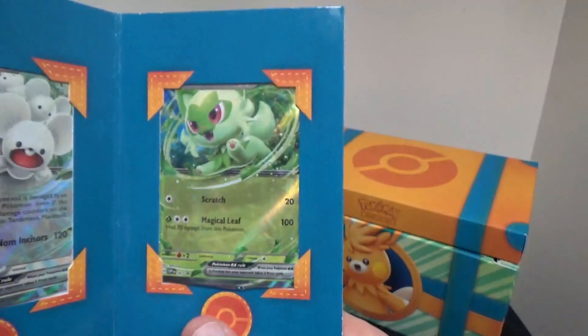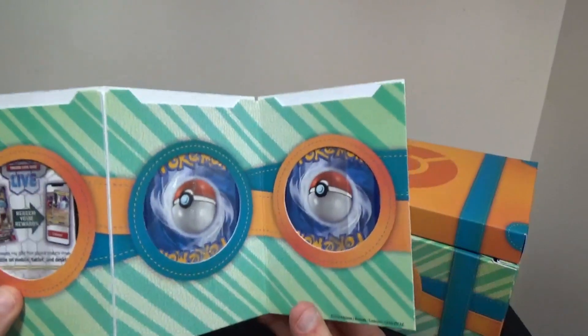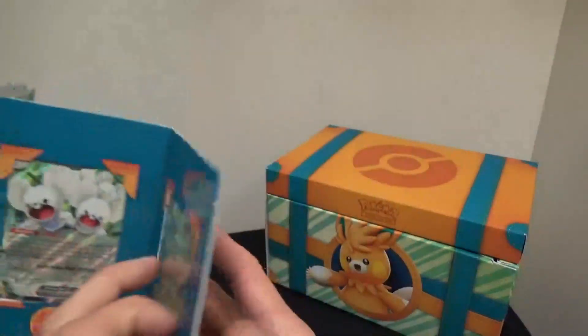I'm really glad that our boy Sprigatito has his own EX card, even though he's a starter. And there's the code right there for TCG Live.